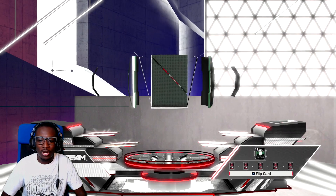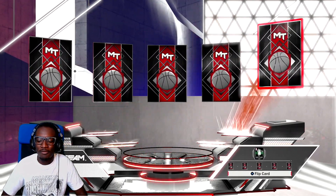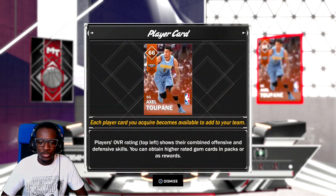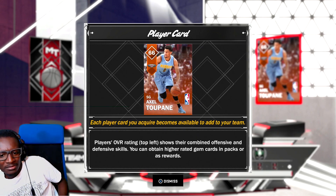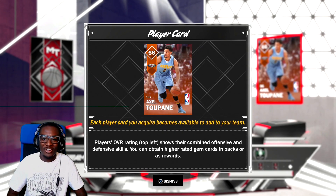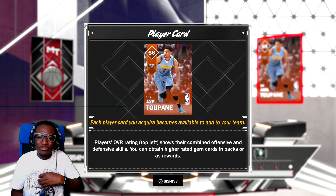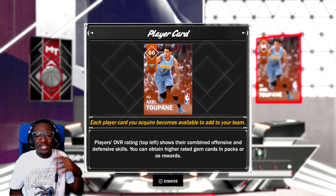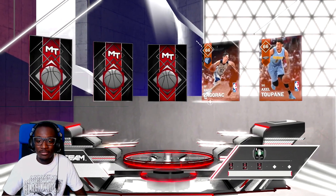It said 26 cards, so we got a bunch of these to open up. Once again we'll start from the right to the left. Who's this? Axel Tupain? I don't know who this guy is, but apparently he plays for the Nuggets. Is he a rookie? Is that uniform superimposed on? Tell me in the comments below — I don't know who this guy is and I know a lot of players. I've definitely just got stumped.